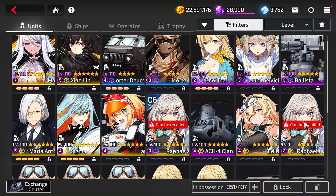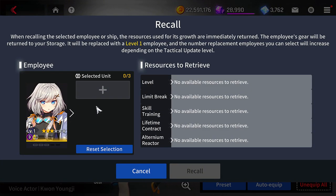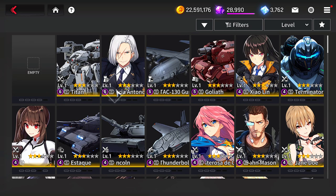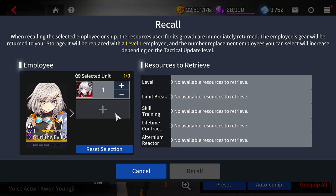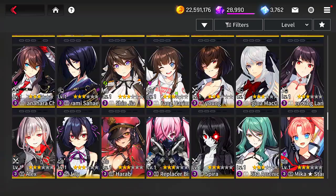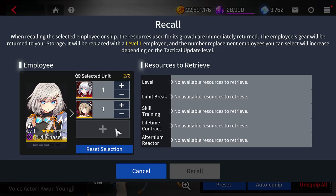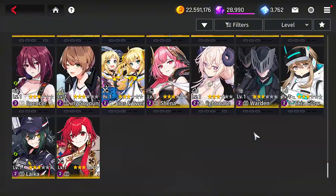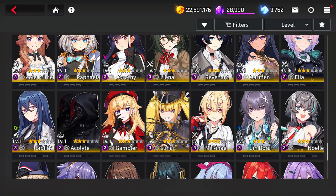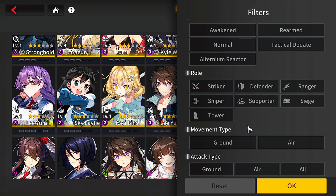So because I did the tactical update, you just go to recall and as you can see I can now select up to three SSR units. The SSR units I'm going to go for — I'm going for Morgana because I don't have Morgana, and I'm going for the pirate crew because I do not have them. I think the other one was Tali — I think she was a sniper.